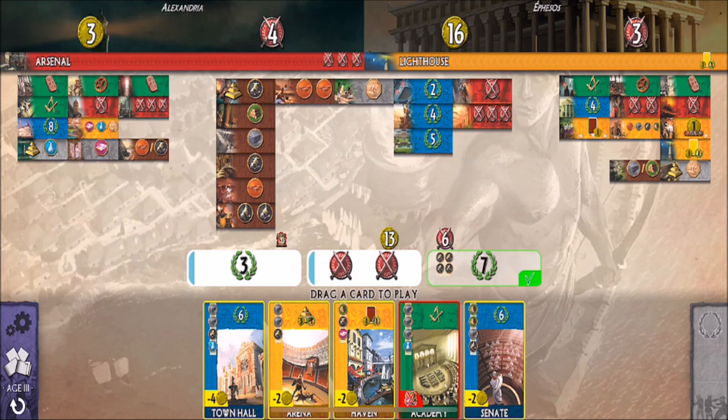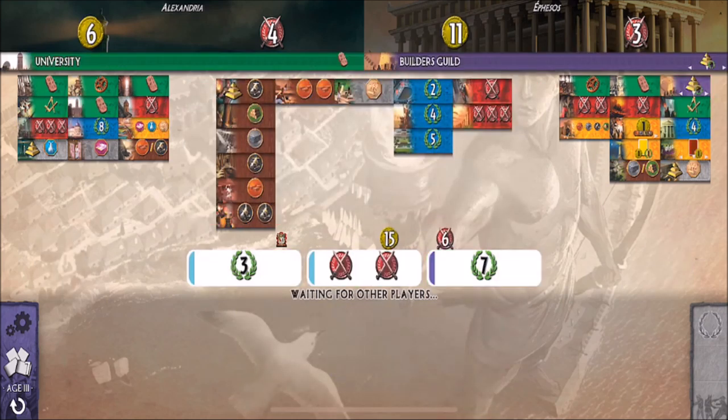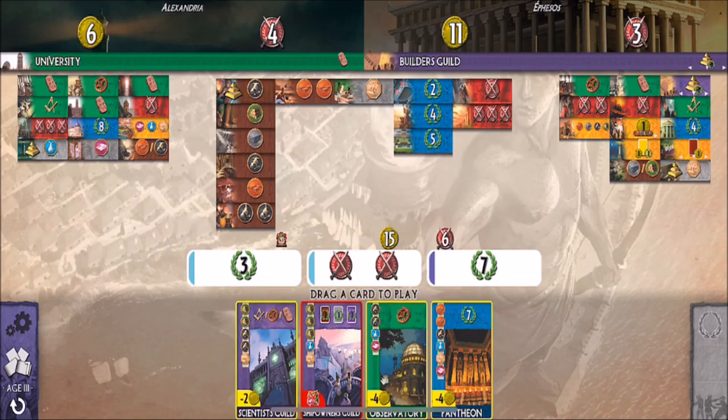I definitely want to discard the Academy and build the third stage of my wonder — I have the resources, might as well. Next up: the Pantheon is seven victory points, but I'd have to pay someone four gold coins. I could also discard a card to get three coins, but I don't think I want to do that.